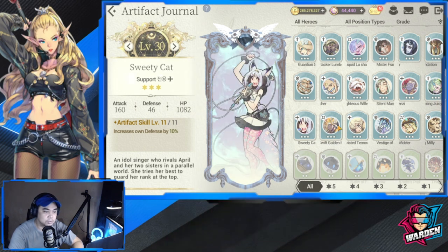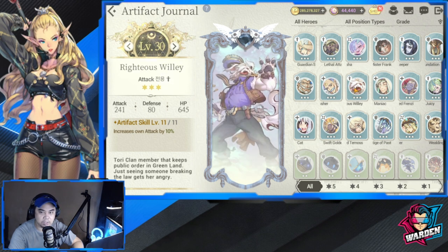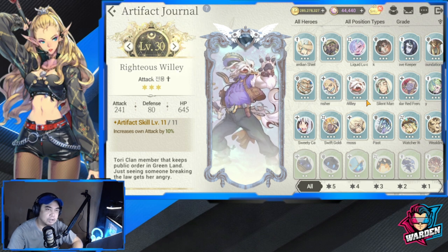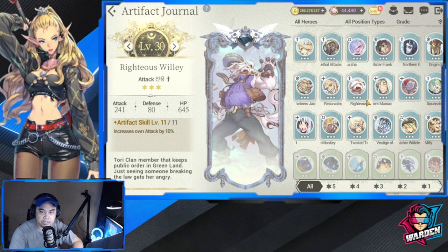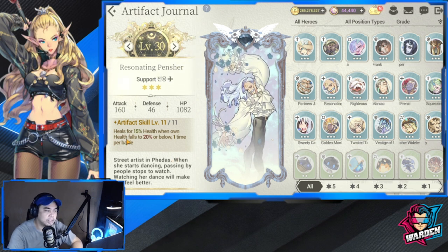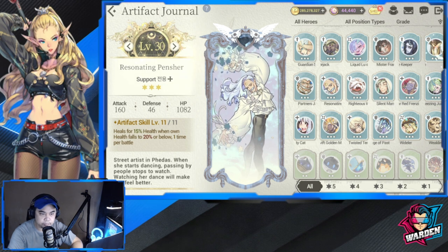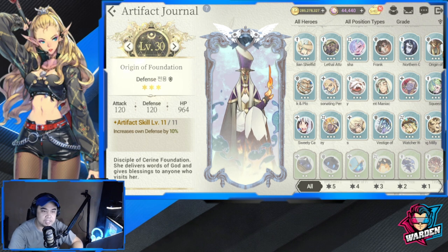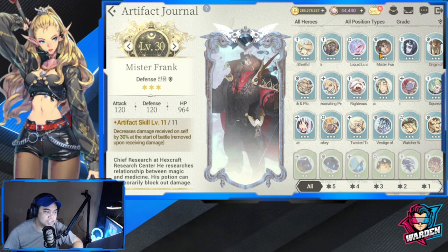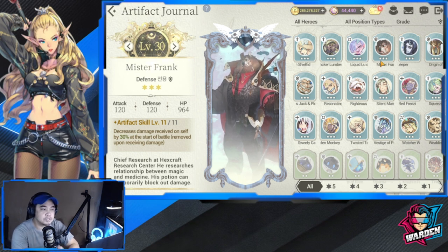Sweetie Cat gives an increase of own defense by 10. Next is Righteous Wiley — also an increase of 10. So all of these are worth investing in for the rare category. Resonating Pencher heals 15% when own health falls to 20% or below — good rare value. Origin of Foundation is similar but with different stat bonuses. Mr. Frank decreases damage received on self by 30% at the start of battle, which is good for squishy heroes.